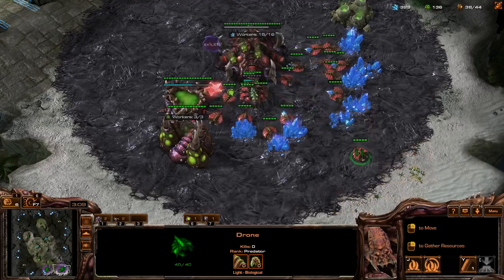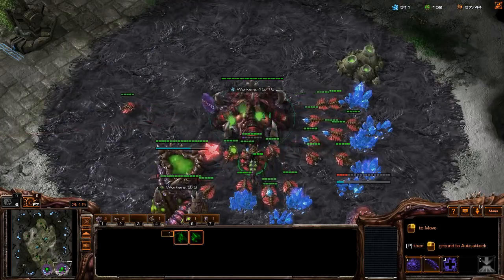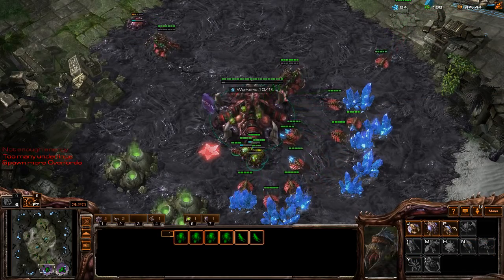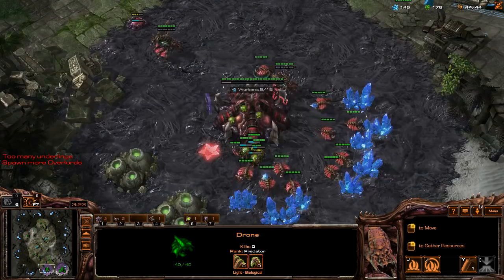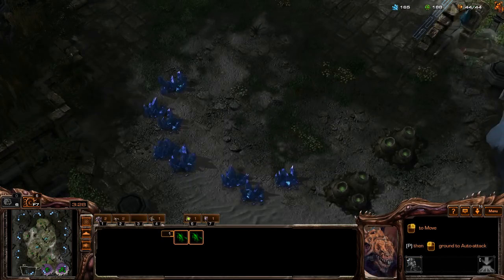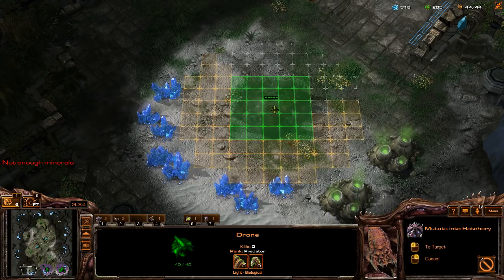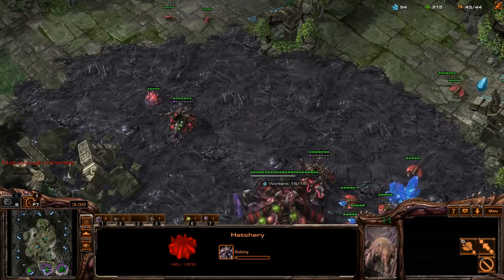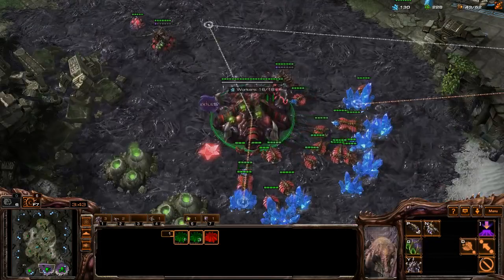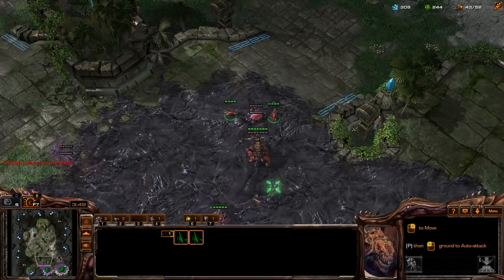At 36 supply is when you go for defensive tech — you choose either a roach warren or a baneling nest based on your decision. I built that a couple seconds late, but that's fine. Just keep droning up and keep injecting your hatcheries. At 44 supply, that's when you go down to take your third base. I'm a little supply blocked, but I'm always building overlords — you don't want any long supply blocks. The hatchery goes down and more overlords pop out to unsupply block me. Your third queen can spread creep if you've got the APM for it; if not, no big deal.